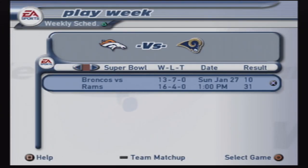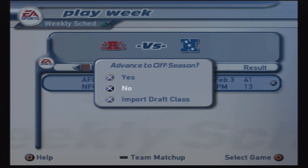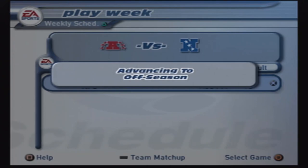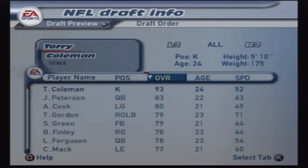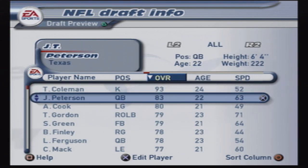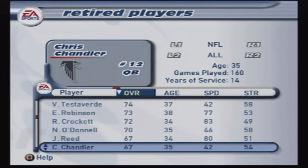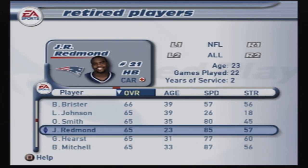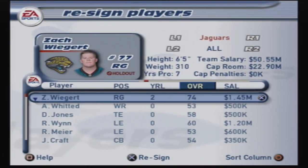31-10, Rams win the Super Bowl over the Broncos. The Rams should have won way more Super Bowls back in these days with Kurt Warner, Isaac Bruce, Torrey Holt, Marshall Falk — just an absolutely unstoppable team. But we move ahead into the offseason. In this game you could look at NFL draft info and they gave you the overalls of the players. A 93 overall kicker is available in the draft, an 83 overall quarterback, an 80 overall left guard. You get to see the speeds ahead of time.